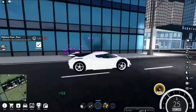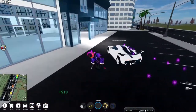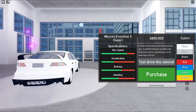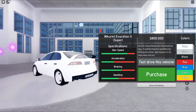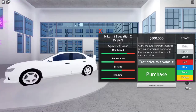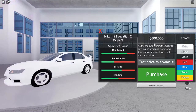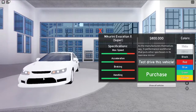Let's check out all the other cars because there are quite a few to get through. We have the Mercurini Evocation X — that's what they call it in this game — but this is the Mitsubishi Evo. This car is priced at 800,000 and I don't know if that's a bit pricey, but the car looks really nice.